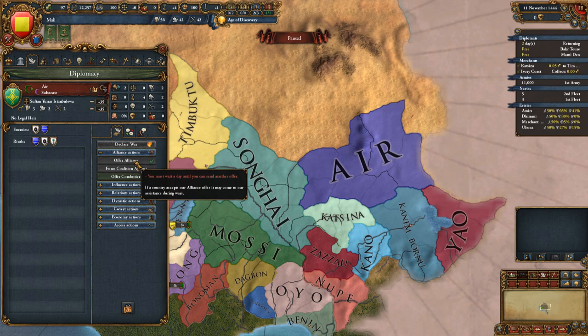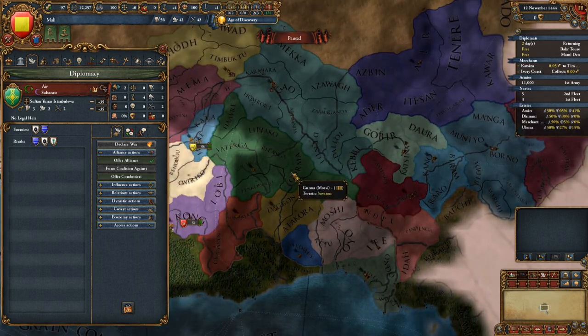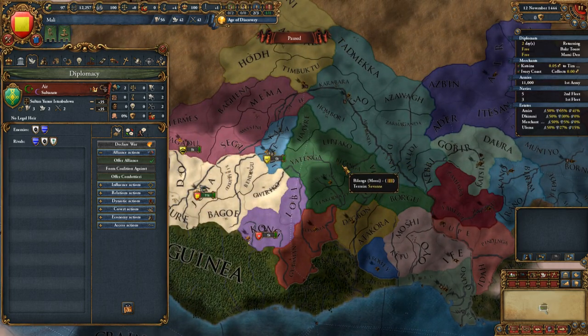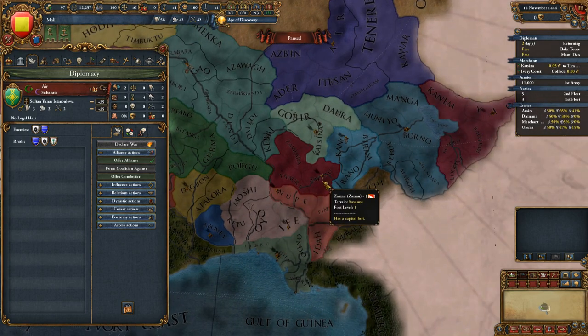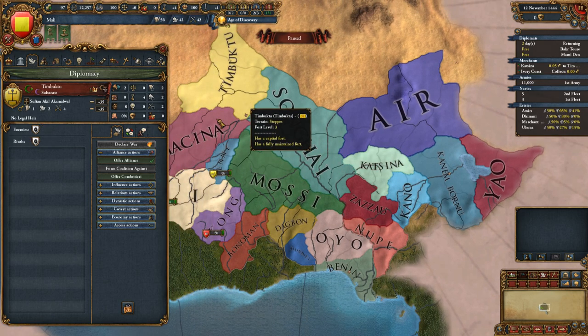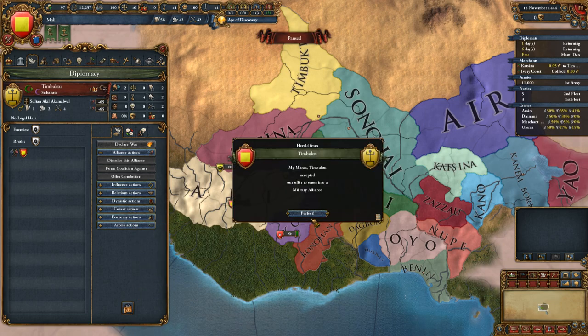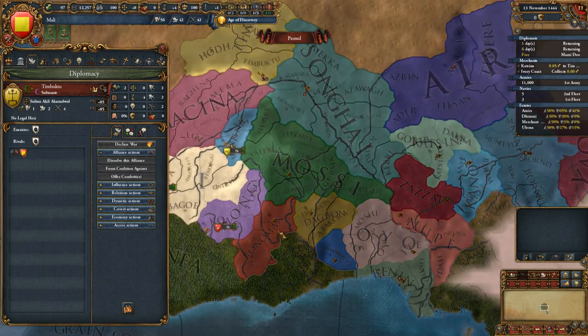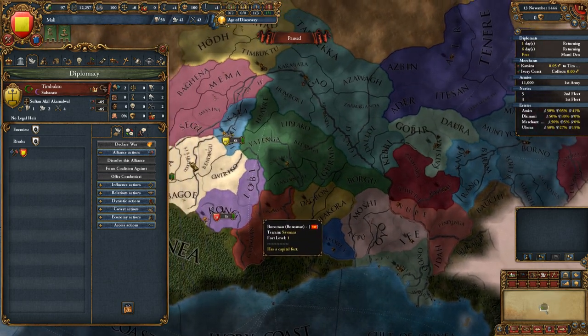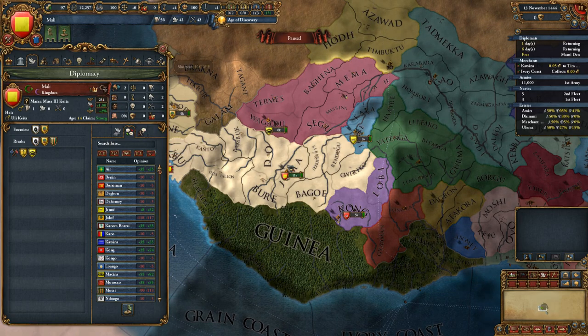I could get an alliance with Ayr - let's wait a day. Ayr would be good. Mosey would have been good but I don't think that's going to work out now. Timbuktu would be good too - very rich provinces. I've got two of the four alliances. I think that's enough for the time being.